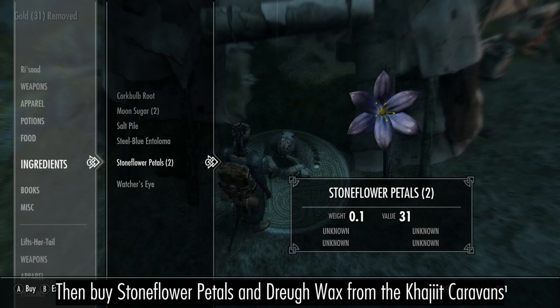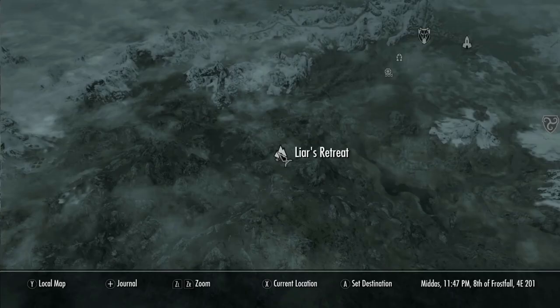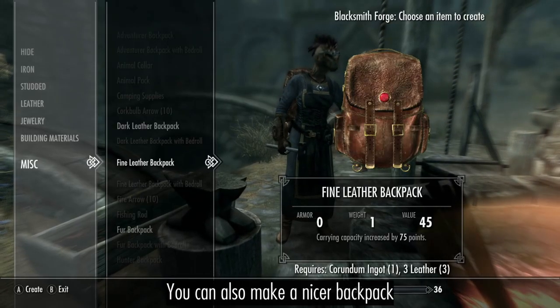Pick up Snowberries, Hanging Moss, and Dreugh Wax. For the final touches, you can get a set of Tavern Clothes from Lyre's Retreat and the fur-lined boots from Shriekwind Bastion. And you can always make yourself a nicer backpack.